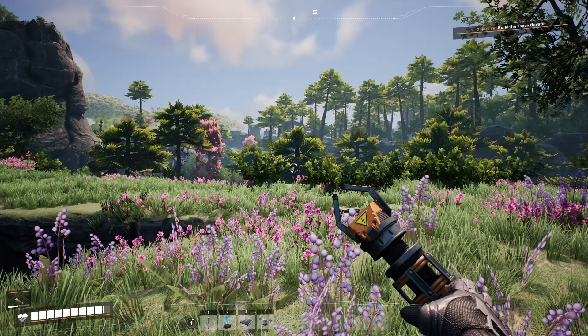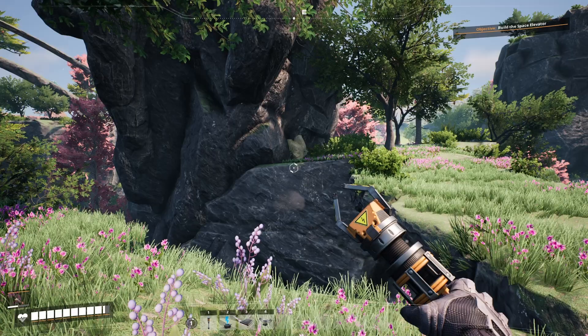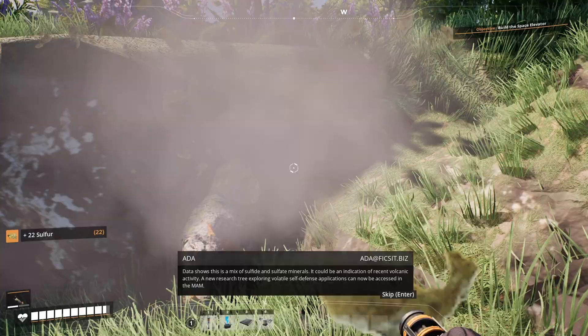As I was heading over towards one of the other drop pods, I spotted a limestone vein over in an opposing rock face. Limestone is not a material we're looking for — that just goes to show the variety of veins that we can find. Just in front of us here we have a sulfur vein, so it's not too hard to find these. If you look around your starting area you're likely to find each of the rare materials in at least a small quantity, large enough to unlock the basic research.